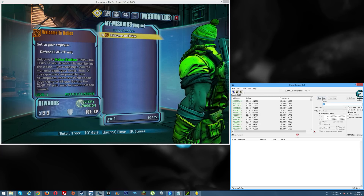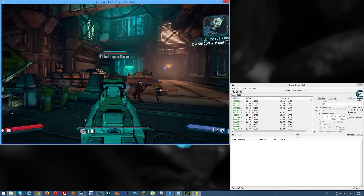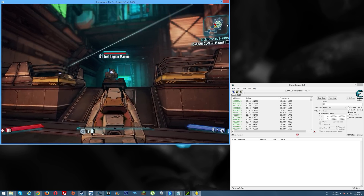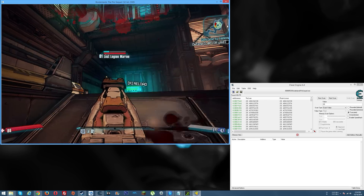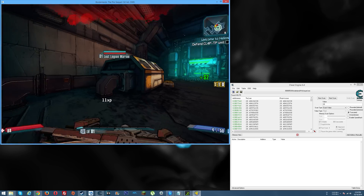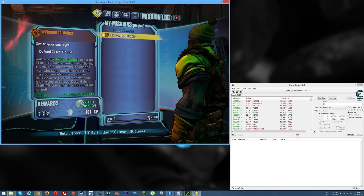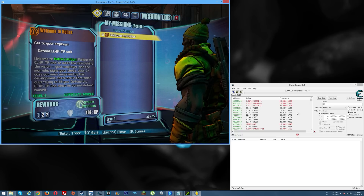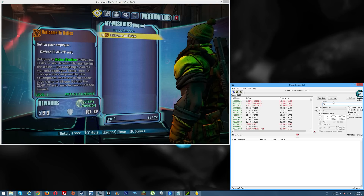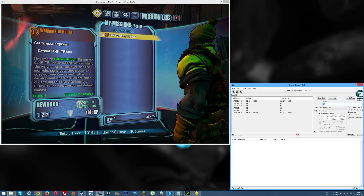Hit first scan. Now go back into the game and earn some experience points — kill a guy, do whatever you can. Okay, 11 experience points gained. Go back into the menu: we're at 31 experience points. Our 20 went up to 31, so put 31 in Cheat Engine and hit next scan. Now we've got these values and we're almost there — let's get a little more XP.